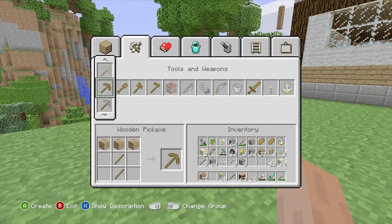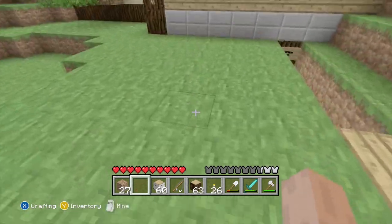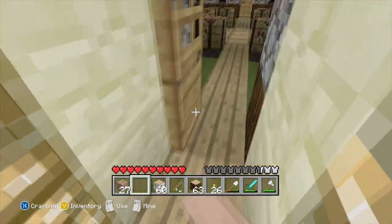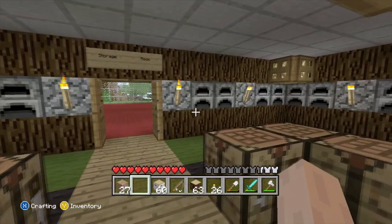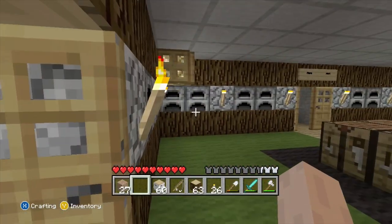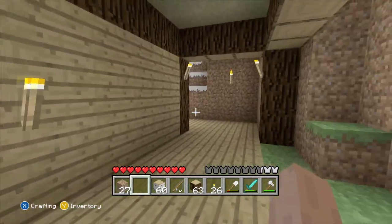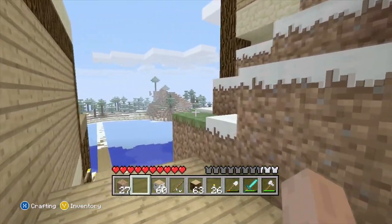I do like boats though - I've always thought boats were really cool. Imagine owning a boat, that'd be cool. If I actually cared I would become a captain of a boat. I'd be a pirate - I'd be like Jack Sparrow, you know, the captain, the leader with a cool attitude. I'd just be a cool guy.